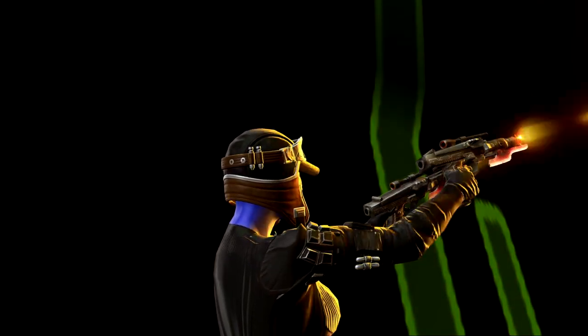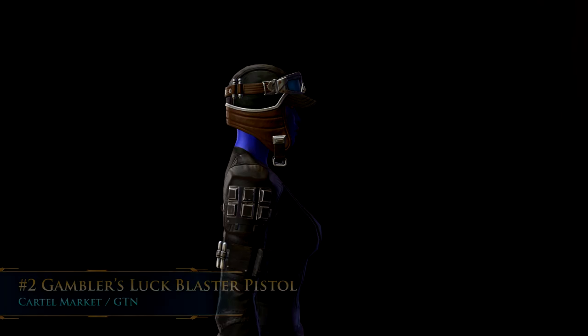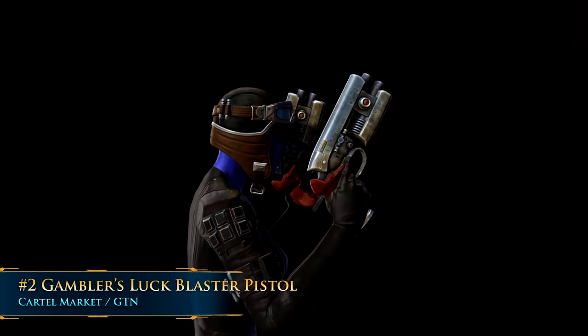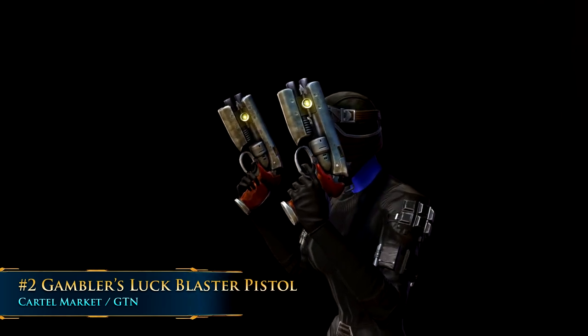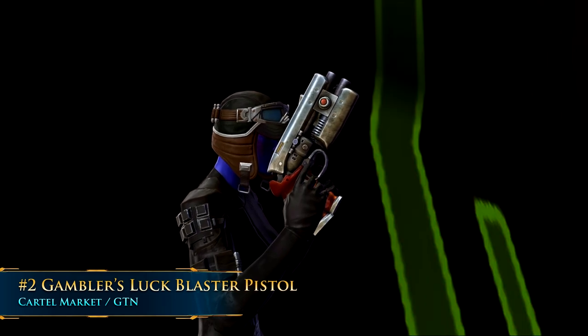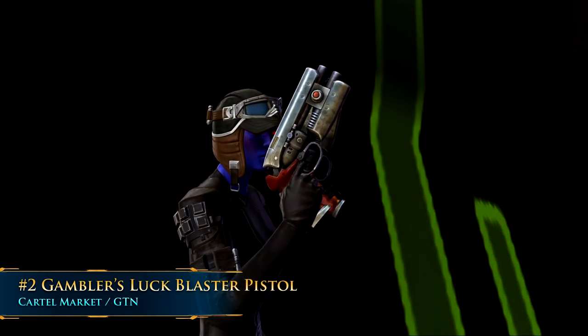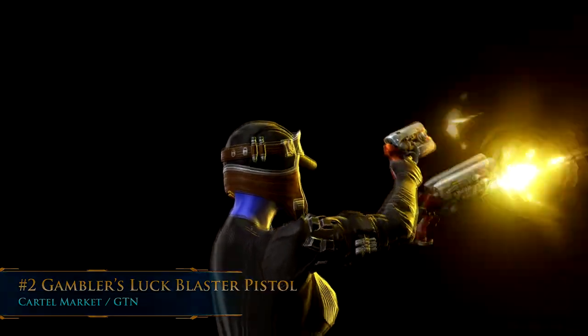Number 2: the Gambler's Luck Blaster Pistol. This one also has a very unique design — it's kind of clompy and condensed, a lot thicker than most other blaster pistols. But it also comes with a special distortion wave firing pattern, with that cool special animated effect when you fire compared to a regular blaster pistol.